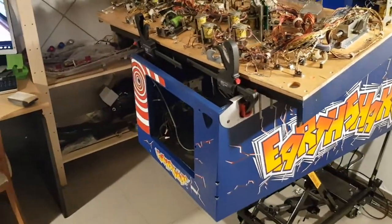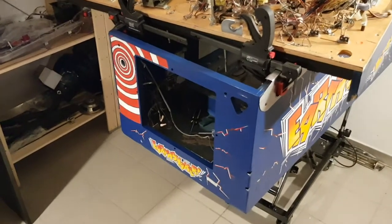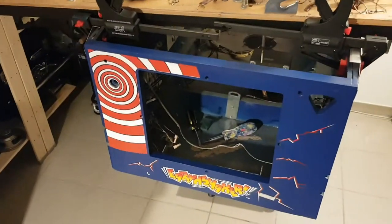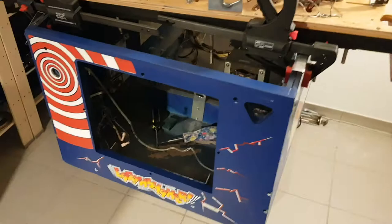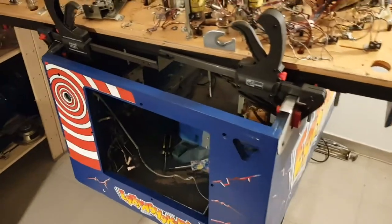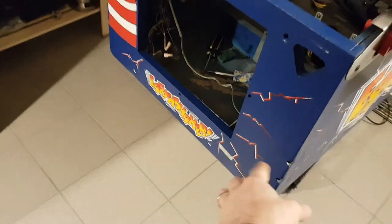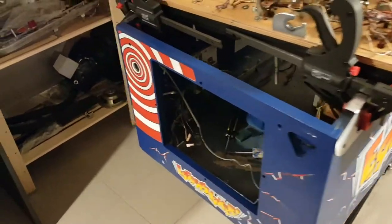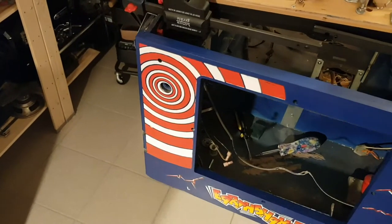While I'm waiting on the new playfield to get here, I've been taking the time to start repainting the cabinet. I still have quite a bit of work left to do, but the blue I've been working on a lot lately. I pretty much got the whole front done here with the dark blue. This was kind of a tough color to get mixed up, and I did a little bit of touch-up on this spiral here as well.